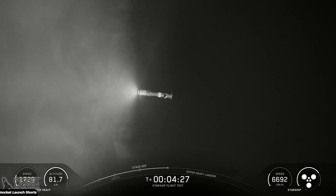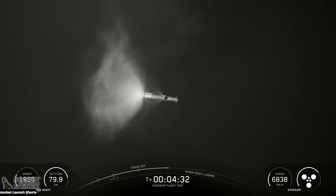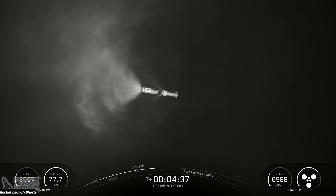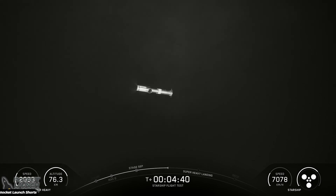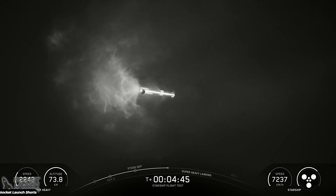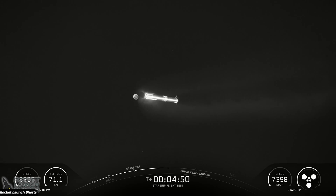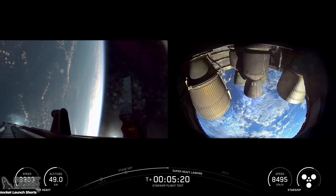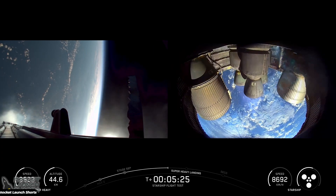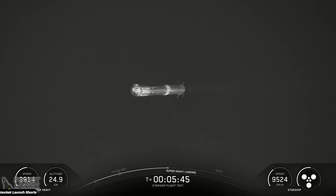We dump some of the prop out on our way back in. For the booster, one of the main things we're trying to get is this landing burn. You can see the hot stage making its way towards the very left side — that's the bottom of the booster. It's about to pass right in front of where you can see some of that prop dump happening. They look like they're close. Great to see that booster is making its way down to the splashdown zone in the Gulf.